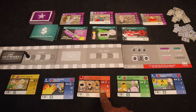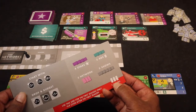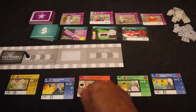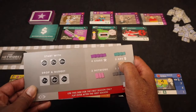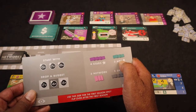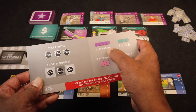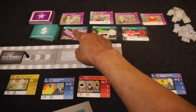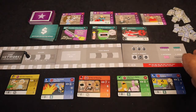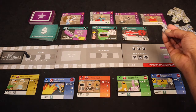We randomly place face-up a number of cards based on the player count. In a three-player game we put five shows out. We also take the ad cards, shuffle that deck, and place three out. Then we take the start cards, shuffle them up, and place four out. Those are all set up.